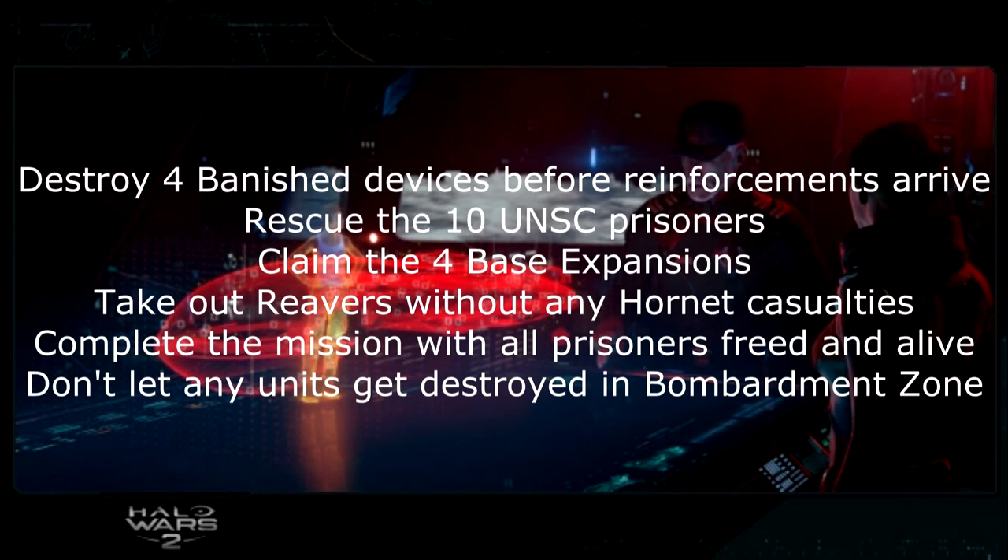For Lights Out, also rescue the 10 UNSC prisoners — they're all shown on your mini-map with icons. Claim all the base expansions by using all potential base locations. Take out the Reavers without suffering Hornet casualties — I just kept my Hornets back and used other means. Complete the mission with all 10 prisoners freed and alive — I free them and leave them in a corner so they don't fight. Finally, don't let any units get destroyed in the Capital Ship Bombardment Zone — avoid the scorched areas entirely, using the portal system to navigate the map instead.